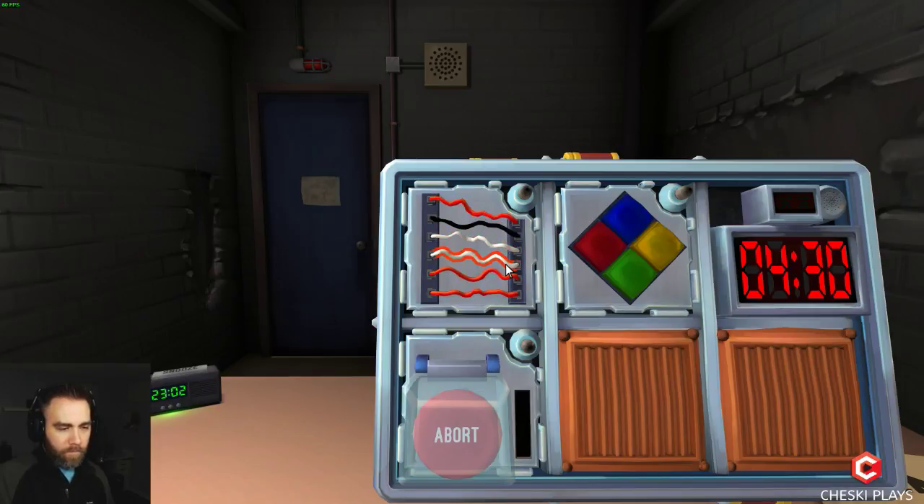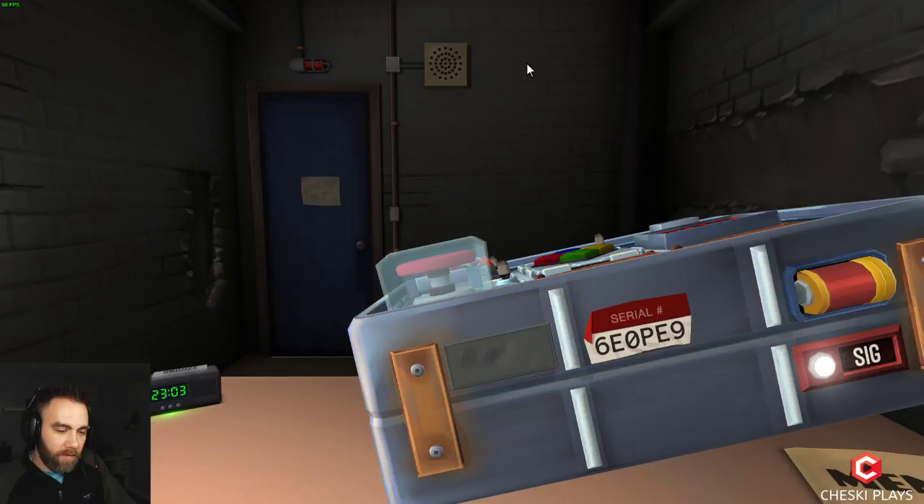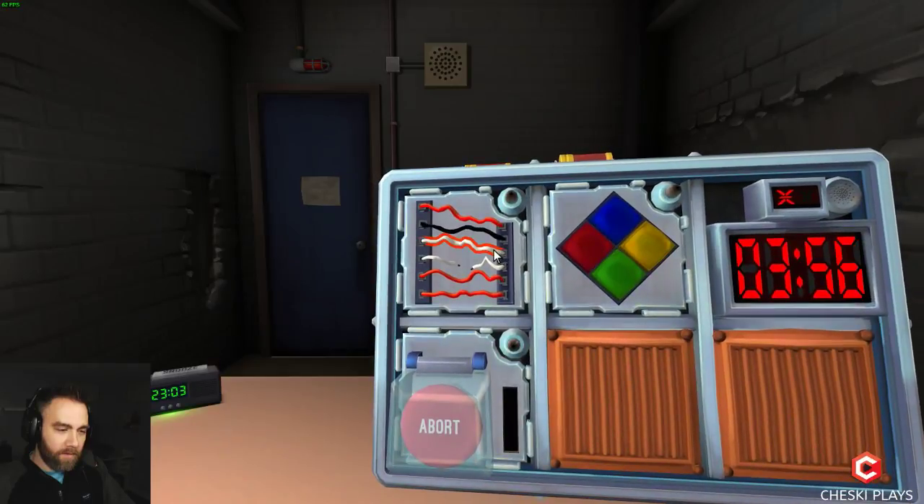I think it's the fourth wire. Confirm? No — yeah, I think so. Nope. Oh, we have a strike — good thing we're warming up. What were the colors again? Oh — serial number — what's the serial number? Looking for it. Six E zero P E nine. Yeah, got the third wire. Okay, got it.